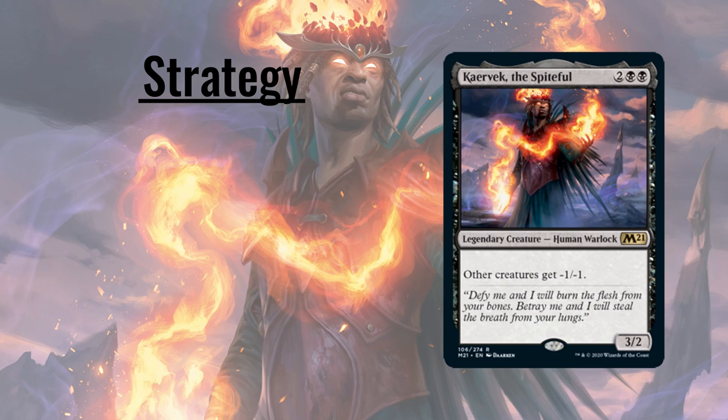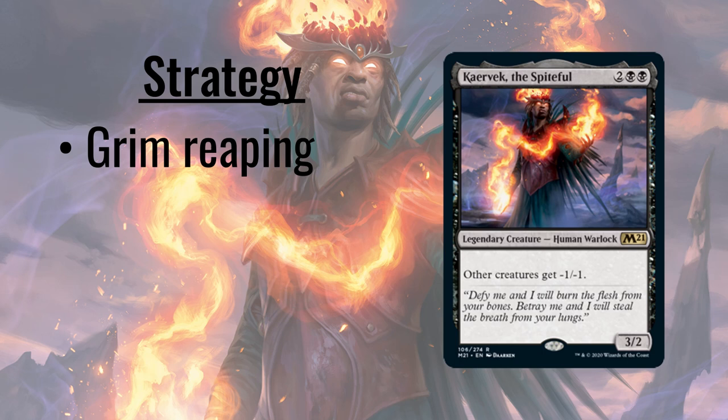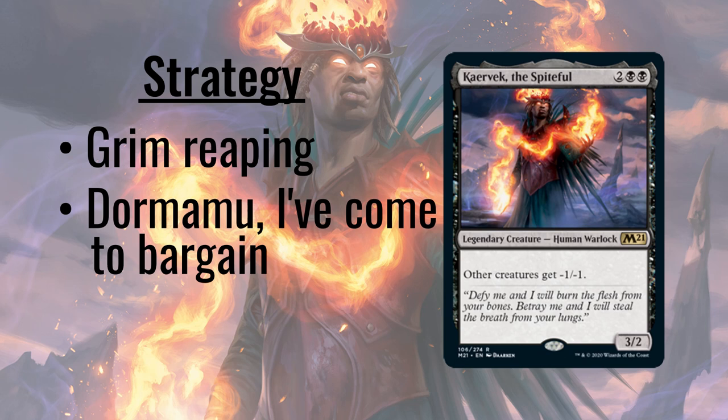To put it simply, we're going to put as many X/1 creatures on the battlefield as we can, and have them automatically die and reap the benefits. Some of those will be tokens, as one-toughness tokens are the de facto standard. But we're also running some one-toughness creatures that have this pesky tendency to reappear on the battlefield, since some of our payoffs care only about non-token creatures.